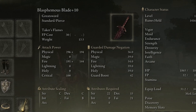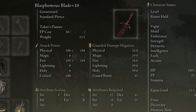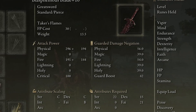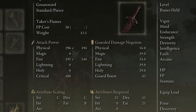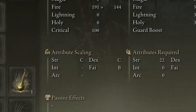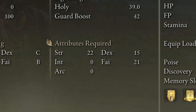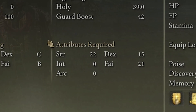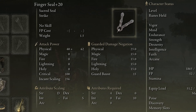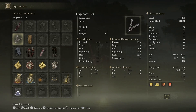Looking at our equipment, the Blasphemous Blade is fully maxed out at plus 10. It does 296 plus 194 physical attack power, and also 191 plus 144 fire damage. For attribute scaling, strength and dexterity are at a C, but faith scaling is sitting at a B, which is incredible. To use this weapon you need 22 strength, 15 dexterity, and 21 faith. I'm also using a finger seal, currently at plus 20, which gives S-tier faith scaling.